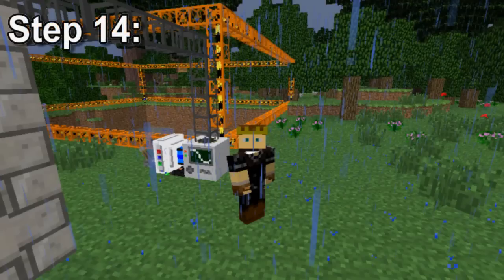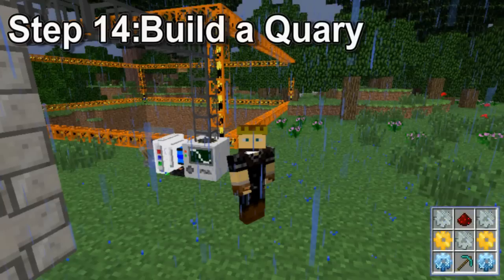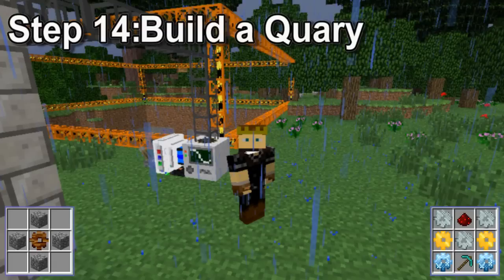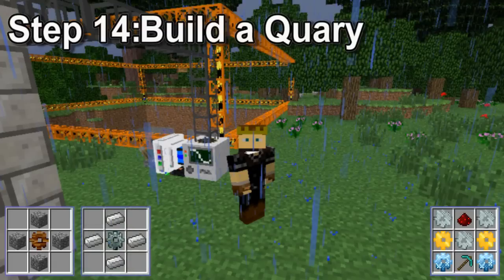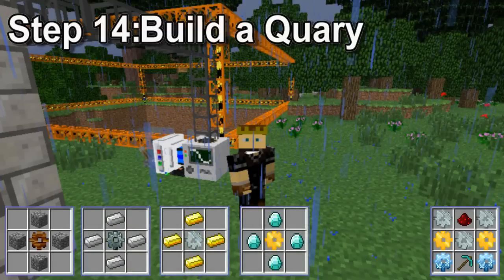Step 14, build a quarry. A quarry will dig a mine shaft down all the way until it reaches either lava or bedrock. It's also an expensive build, created by combining redstone with a diamond pick and gears. A wooden gear has four sticks. To upgrade this, you surround it with four cobble for a stone gear, then that with iron for an iron gear, that with gold for a gold gear, and finally that with diamonds for a diamond gear. You're going to need three iron, two gold, and two diamond gears for the quarry.